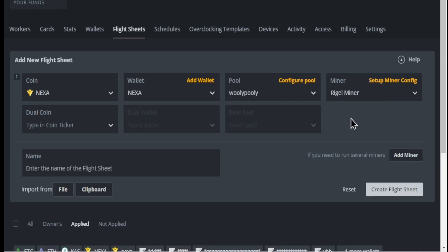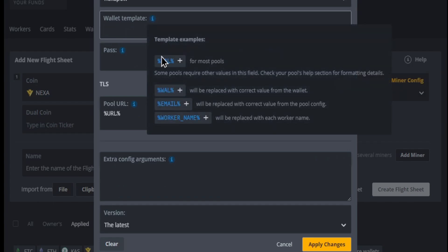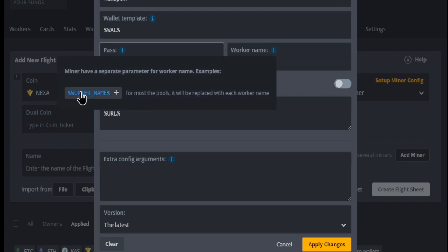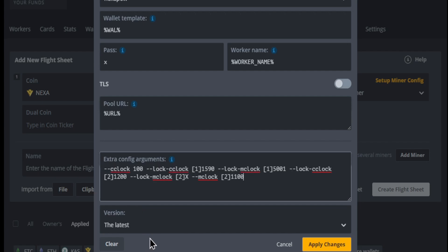Now make sure your Hive is updated to the latest one — that's pretty self-explanatory. Then you want to configure the flight sheet. You want to make sure that you have the wallet and the worker name; follow the template I have below. Now for the extra parameters, this is what you need. These are the settings for a 3070. I will put all the other settings in the comments down below.